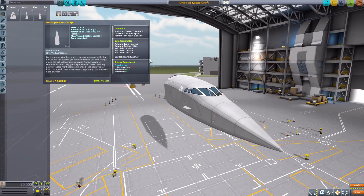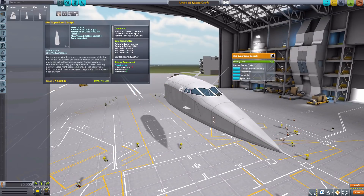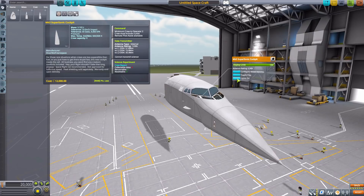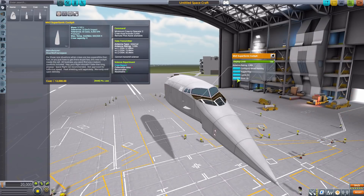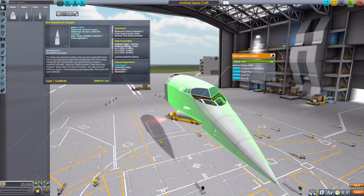What really puts this cockpit over the edge is that if we right-click, much like the Concorde of old, we can actually lower the nose or bring it back up. I really like this feature — it's a cool nod to the Concorde and it's very well done.